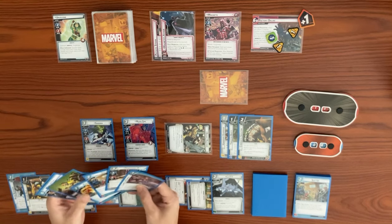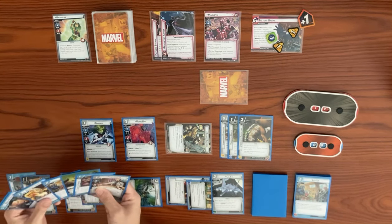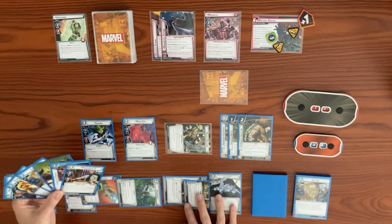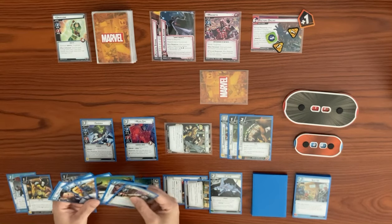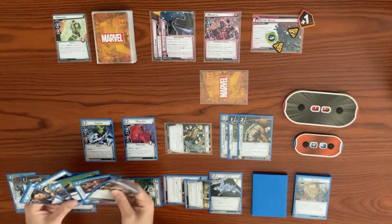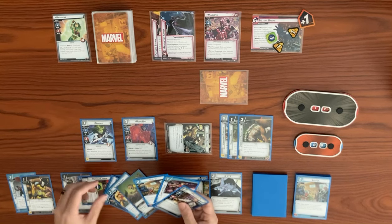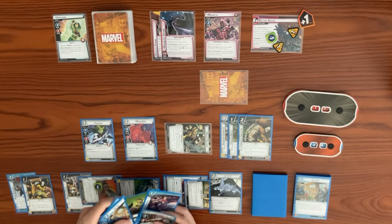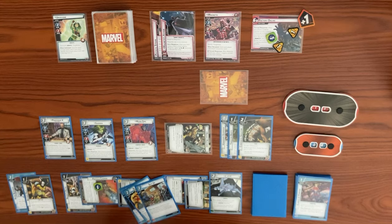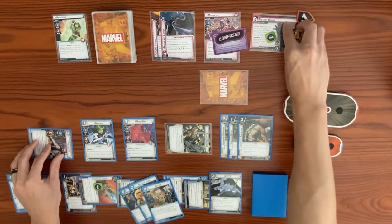We use three resources to play Professor X. When he enters play, we confuse the villain. Professor X thwarts for three and clears off the main scheme, taking consequence damage. We consider using Salvage's response to put a Battery Pack on top of the deck but decide not to trigger it. Gamora swings for two at Magneto, bringing him from 10 to 8, taking consequence damage. Moon Girl swings for two at Magneto, bringing from 8 to 6, Moon Girl takes two consequence damage. That ends our turn.